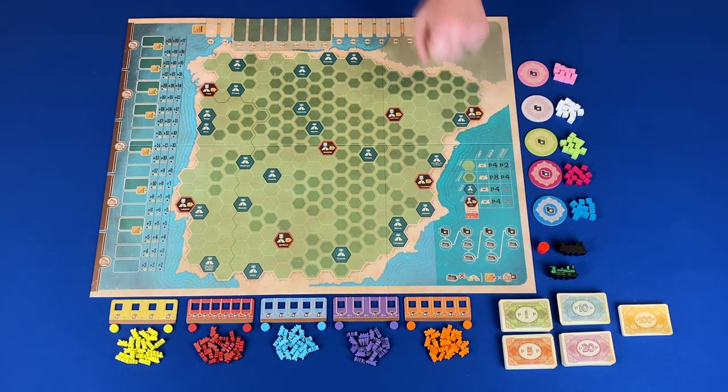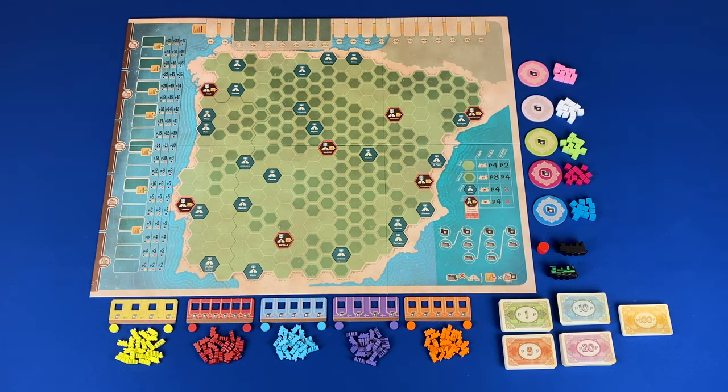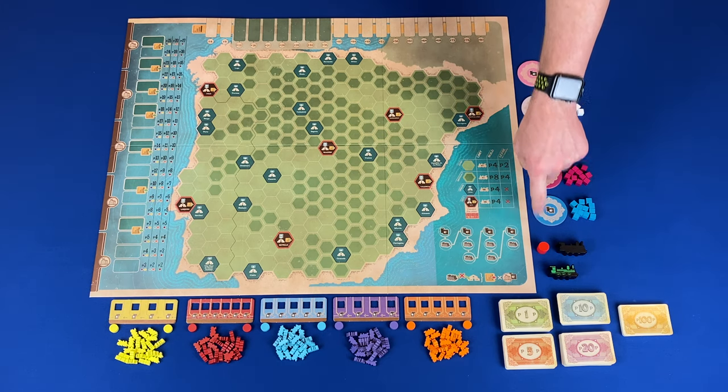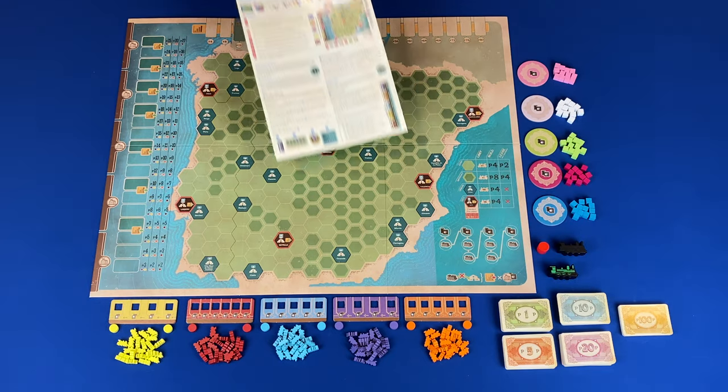Below that, you have your round track. And then in the bottom right corner, you have your share value penalty reminder. In each of the five railroads, you have an initiative tile, dividend and share value discs, and trains. In each of the five player colors, you have player tiles and share cubes. Next, we have a round marker and priority deal token. And if you pre-ordered Iberian Gauge, you have a printed priority deal token, currency cards, and finally your rule sheet.